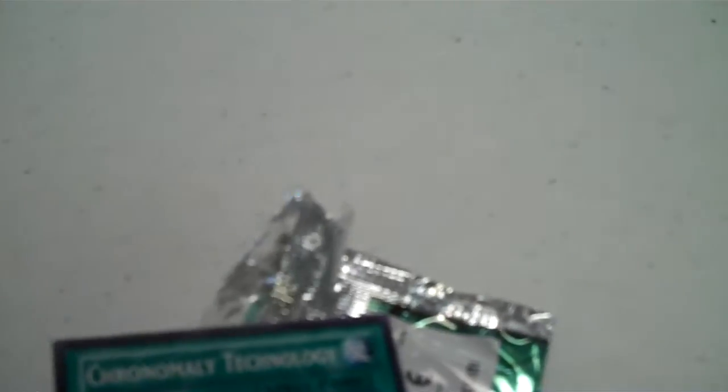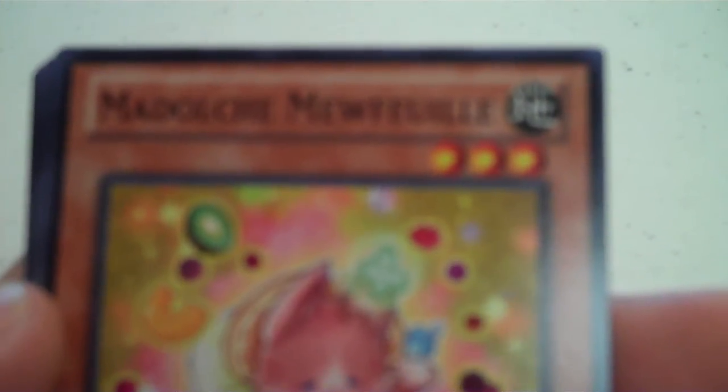This will be pack 3. I got Chrono Mali Technology, Medoche U-Line I guess. Galaxy Queen's Light, XYZ Soul, Soul Drain, Heroic Challenger Sparta, Quir Arf Val, Gagagai Rush, and Medoche Walks. That will be pack number 3.